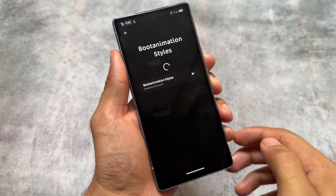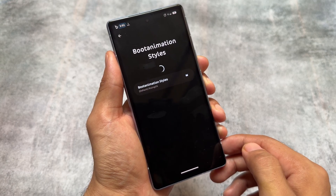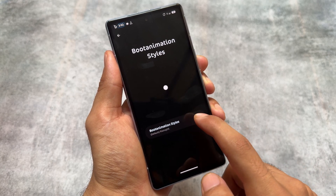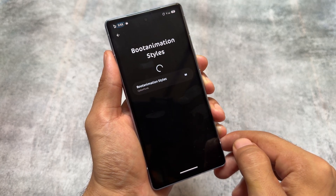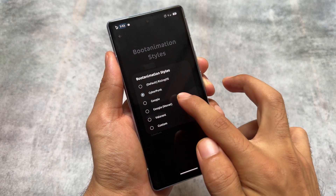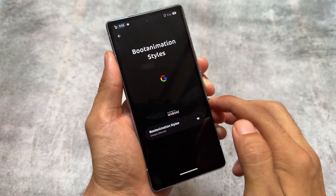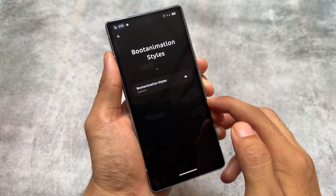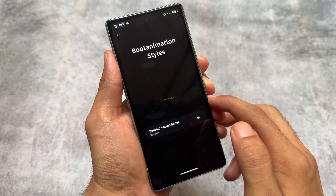One thing to keep in mind is the boot animation. In my previous update I shared that boot animation styles are included, but with this final version update you will get a preview of each style, which is a very good addition. The Cyberpunk style, the Google Gemini boot animation, and the normal Google Monet boot animation are all included.